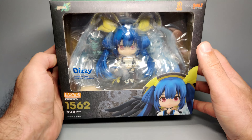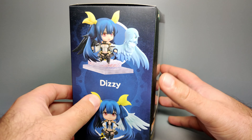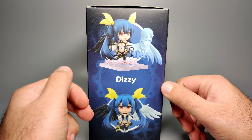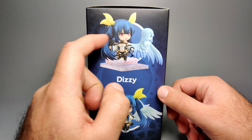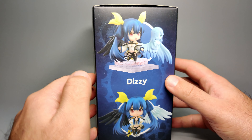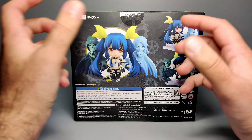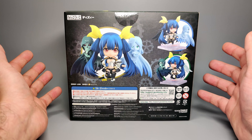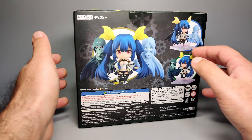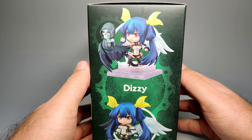Packaging-wise, it's got the same window display but just a bigger format as I mentioned. On the side you've got some photos of the figure in different poses. She comes with two wings already attached as I mentioned, and a little effect ring there plus the base. I'm guessing the base is a little bit wider to incorporate the bigger figure. Some more photos on the back - looking pretty good actually. I like the way it's all sculpted so far but we'll see more in just a moment.